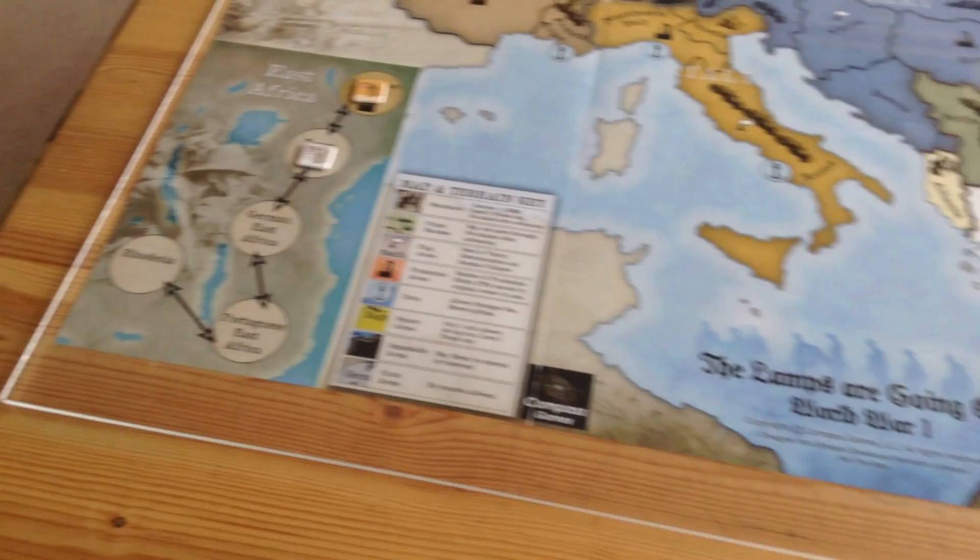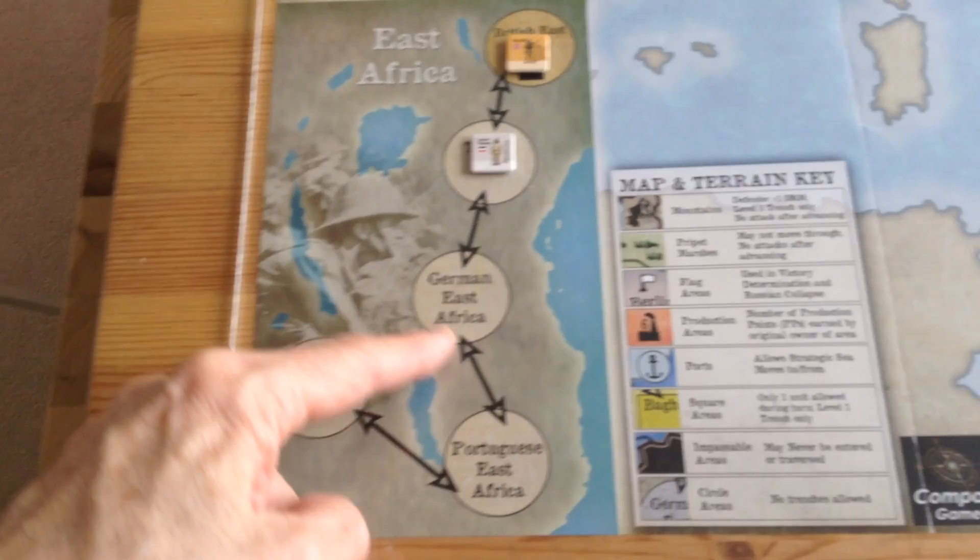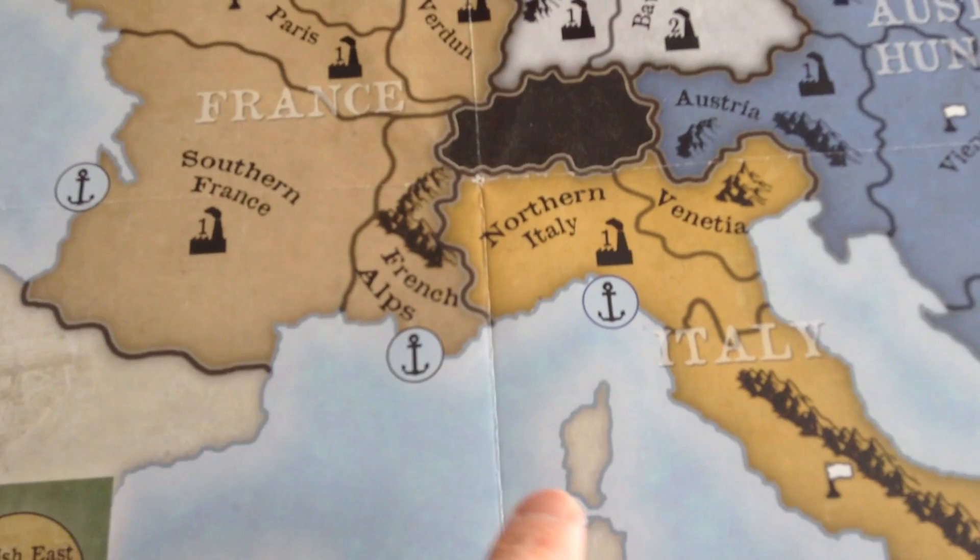There's one army here in British East Africa, another army under Leto Verdebeck — or Beto Verdebeck — it's in Tanga, and here you use point-to-point movement. There's your map and terrain key, ports, and allies can do port-to-port movement in the game.